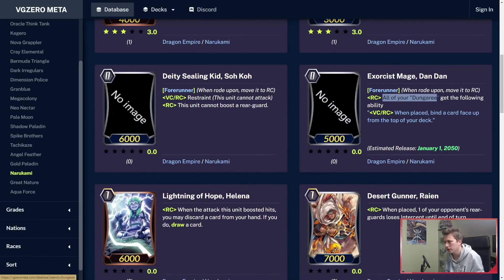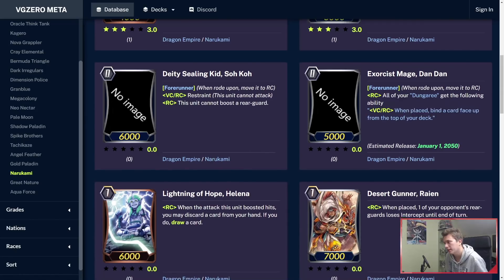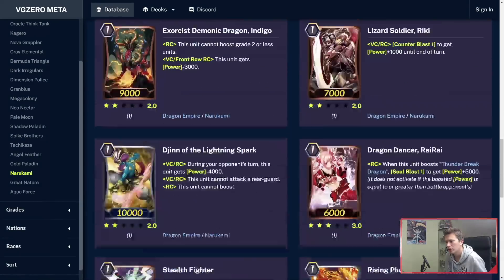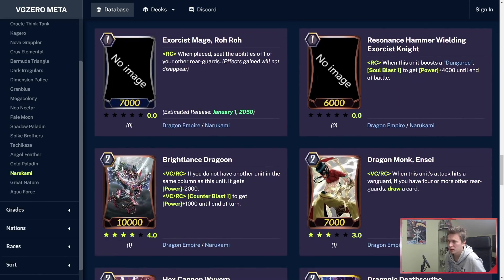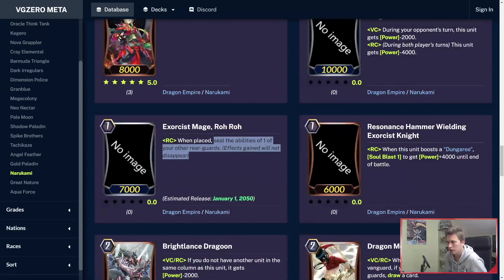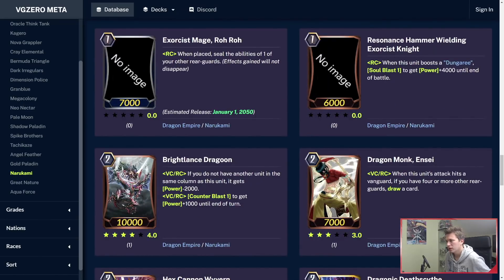Exorcist Mage Dandan: all your Dungarees get the following ability — when placed, bind a card from the top of your deck. Dungaree's crossride is in here, and that makes him quite good too. He's a grade 1 10k. During your opponent's turn, this unit gets minus 2k. So you use that one starter to remove this guy's ability — he's 10k on your turn and 8k on your opponent's turn. Pretty good for a booster. Exorcist Mage Rojo: seal the abilities of one of your other rearguards — effects gained will not disappear. So you seal this ability and it doesn't have it anymore. That's really cool.